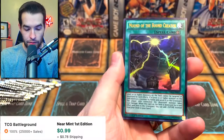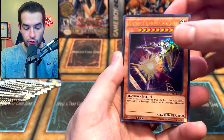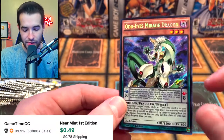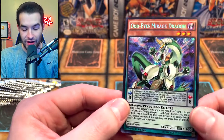Tyrant Wing — very cool. Odd Eyes Mirage Dragon. Is it just me, or does this look like a plant for some reason? I think it's the colors — the light green and the dark green. It looks like a plant.